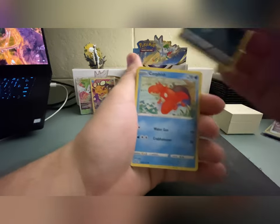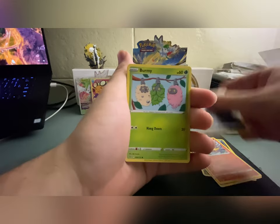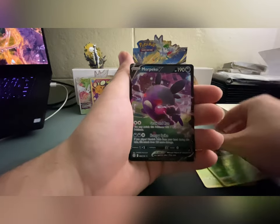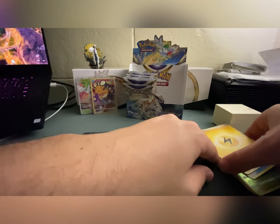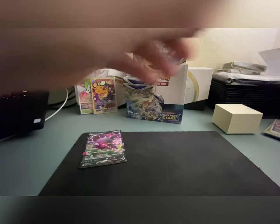There's something in this one — let's see what it is. We got a Corphish, Magmar, Spiritomb, Bidoof, a reverse holo Grotle, and a Morpeko V! Oh man, I have this one too. I guess if we needed any V cards we're definitely getting loaded up there.